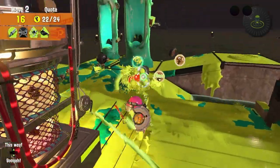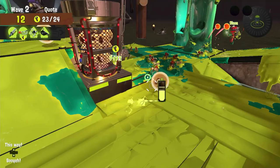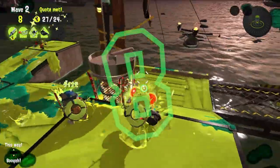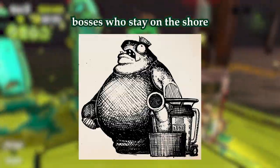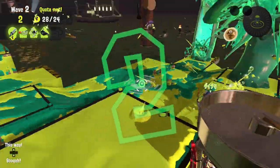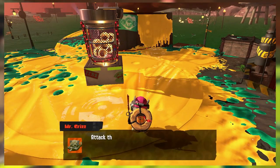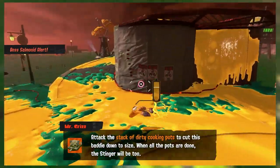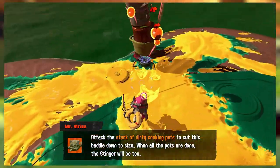You don't have to worry about luring these three since you just can't, but we are missing two boss Salmonids here — two that often wipe teams within seconds — who belong in the final category of this list: those who stay on the shore. Stinger and Big Shot. These two are the reason that I love the longer ranged weapons in Salmon Run. Since they spawn on the shore, they are particularly deadly due to the other Salmonids who spawn right with them.